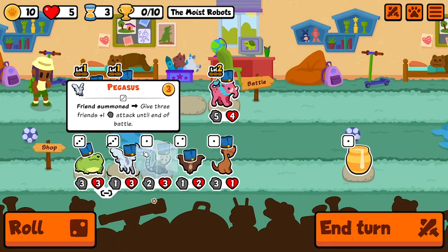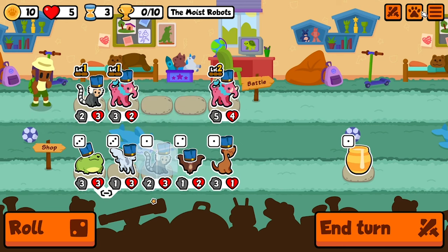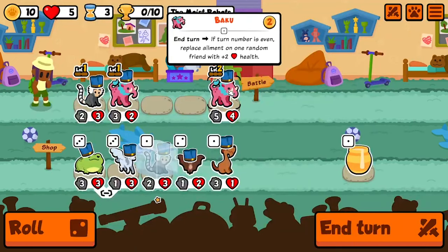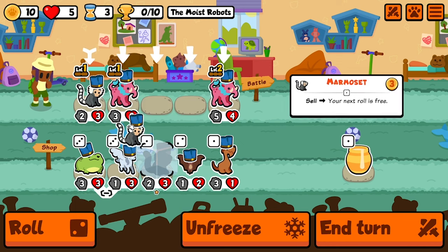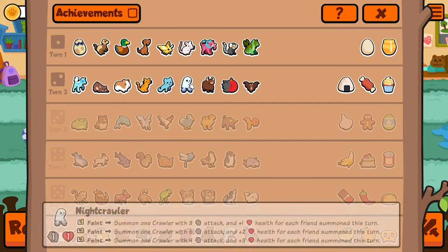Enemies hurt - make them weak. Friends summon - give three friends plus one HP until the end of battle. I know that summoning is kind of big this weekly. Is there a way to give my pets an element? I don't know. Friend summon - gift three... I could go with you.